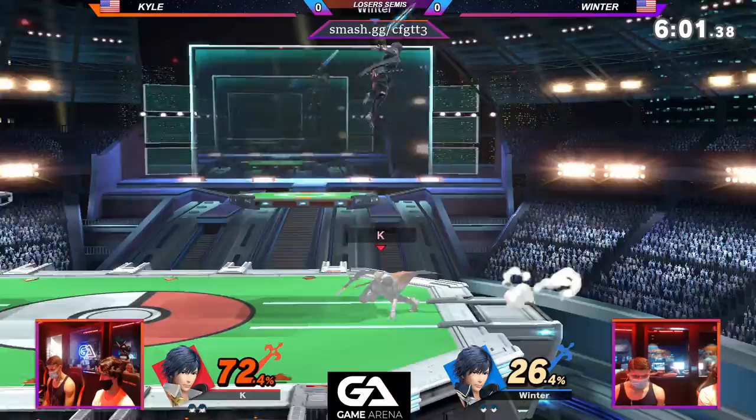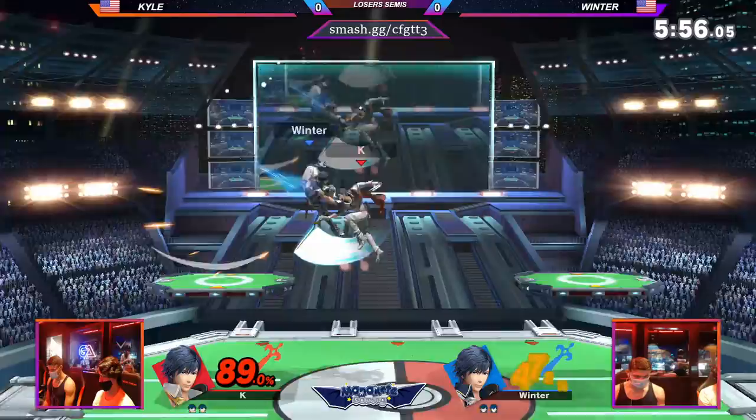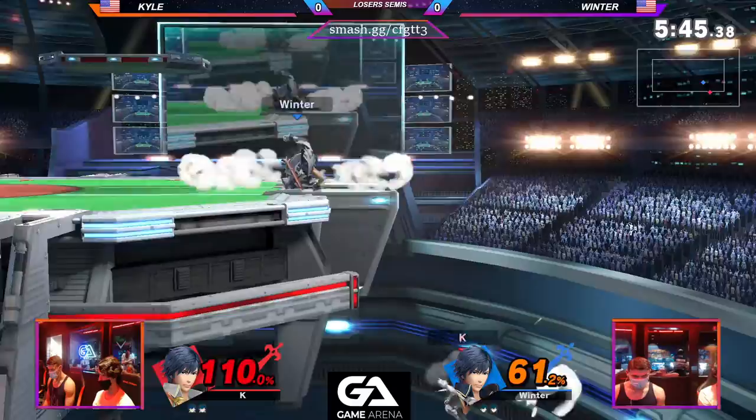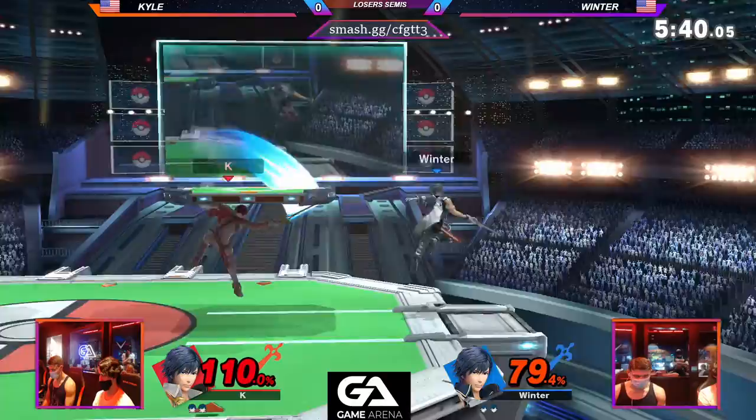That's just up-b in general. It has some super armor too, so sometimes it could just — yeah. That part I figure, because he's pretty much super... well, it's Chrom. Trying to catch him with an up-air on landing doesn't quite get anything out of it. The range on that — I did not expect that to be played on.